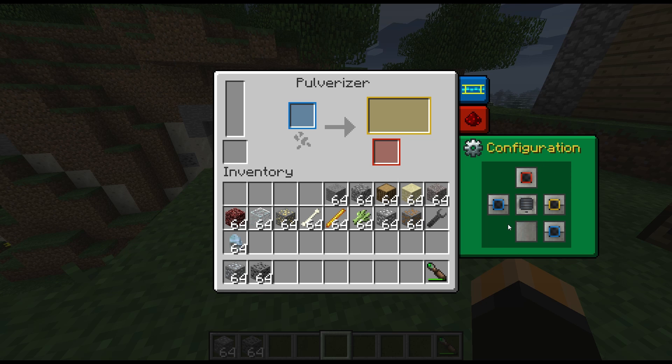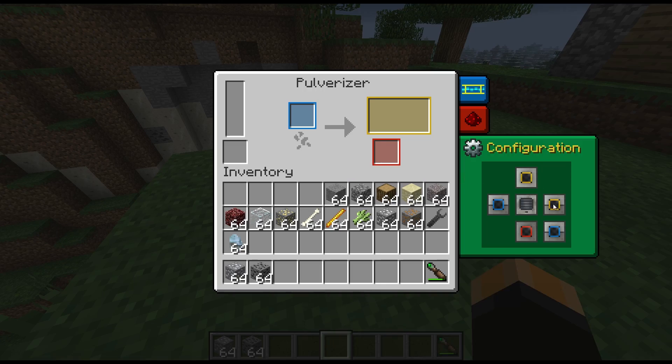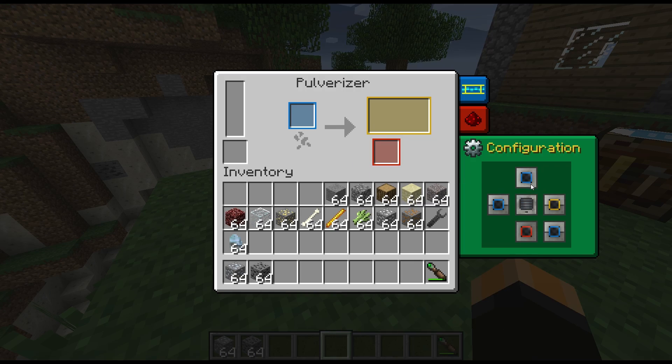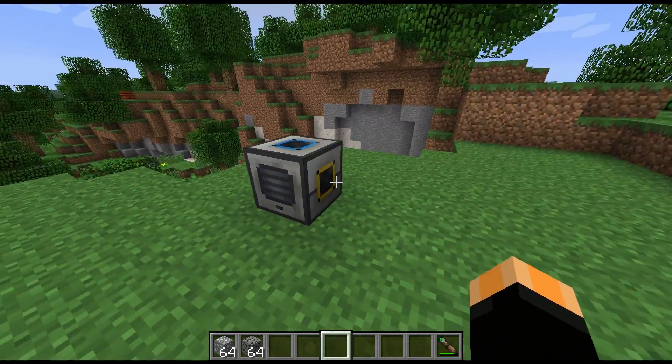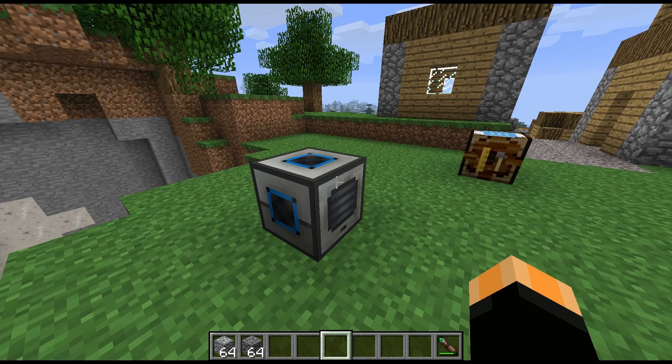The configuration here is pretty much self-explanatory if you saw my powered furnace video. On the left hand side, blue corresponds to input - so you have input on the side and on the back by default. You have secondary output on the top and primary output on the right hand side by default. You can of course change these around, so if you want to move where each output goes you can. For example, I can change the top one to a primary output, so now we've got primary output on the top. Or we can change it to input, so now we've got input on the top and the side.